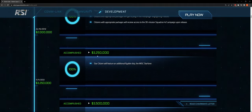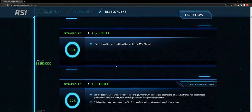At $3,250,000, Star Citizen will feature an additional flyable ship, the MISC Starfarer. This is timely — I have a Starfarer and we're about to see 3.17 drop into the PTU, where the Starfarer's refueling functionality will manifest.